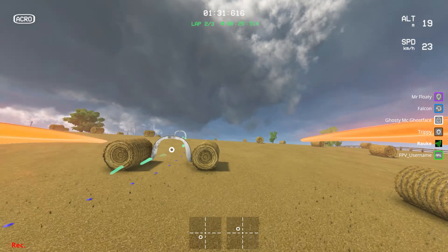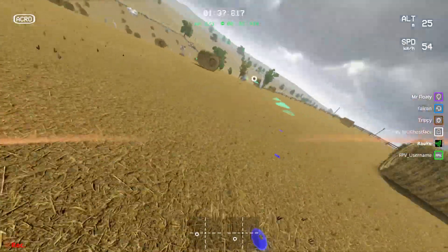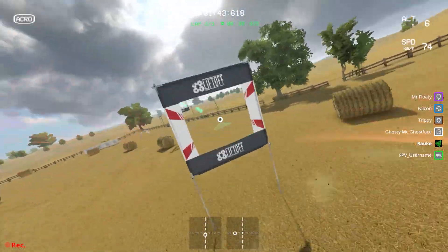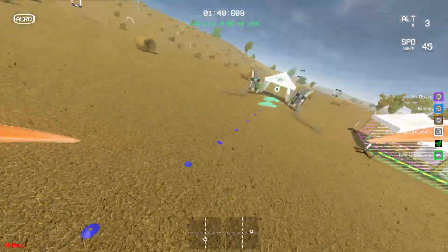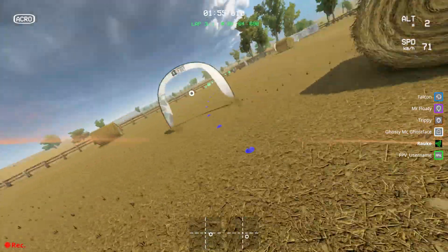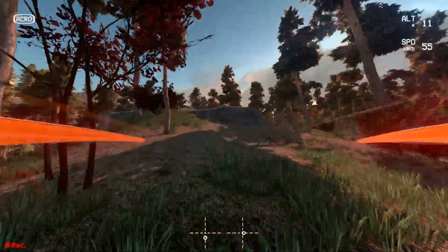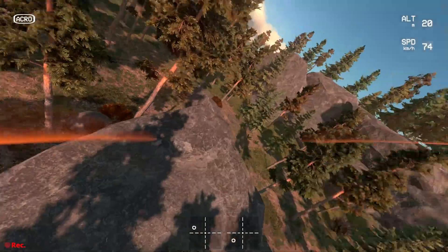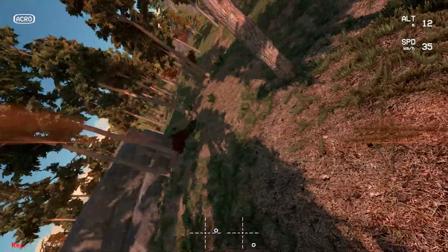The last simulator I'm going to talk about is Liftoff, and Liftoff has probably been my most played simulator — I have a little more than 200 hours in it. Liftoff has pretty good physics and a mix between racing and freestyle. I'm not using it as often lately because Trip is just better for graphics and a nice pit loop, and Velocidrone is better for racing. Liftoff doesn't have great map selection, but for beginners it has a very nice introductory feature that helps you learn to fly FPV drones.